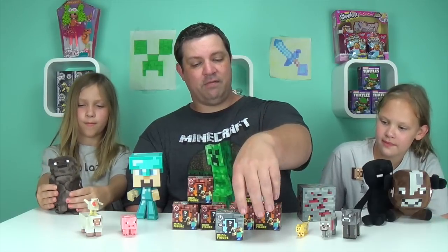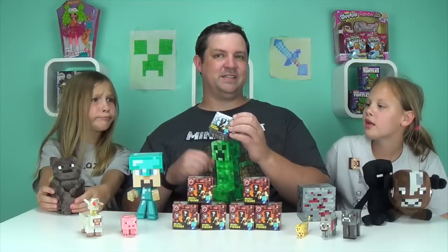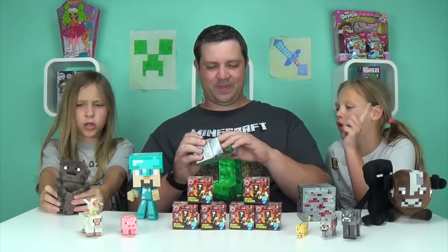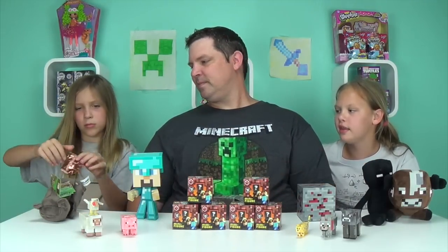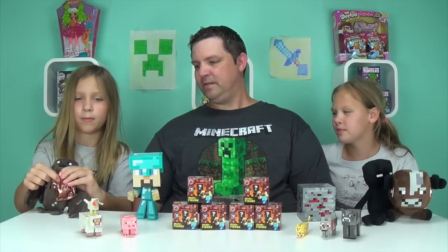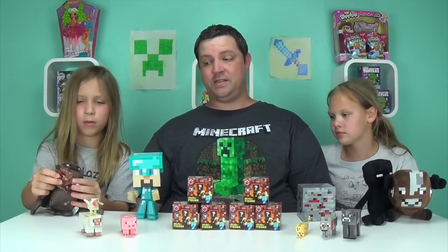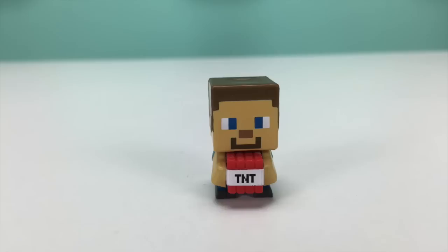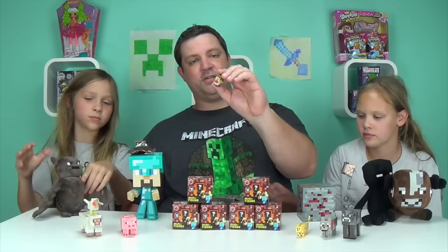But before we do that, we have a special stone Series 2 — what is in this? Hopefully it's Steve with TNT; that's the only one we're missing. Can Milo open it? Milo got the bat, so this should be Steve with TNT and that will complete our Series 2. He does not want to blow up that chicken! You can use the codes on the bottom of the box to make sure you find the exact one you need.